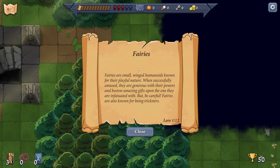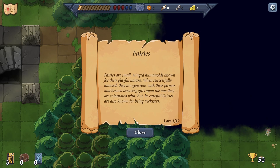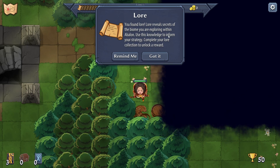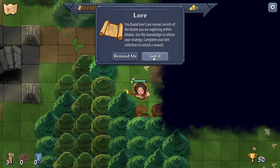Fairies! Fairies are small winged humanoids known for their playful nature; when successfully amused they are generous with their powers and bestow amazing gifts, but be careful - fairies are also known to be tricksters. We found lore! Lore reveals secrets of the biome you're exploring; use this knowledge to inform your strategy and complete your lore collection to unlock rewards.